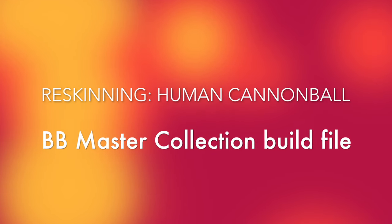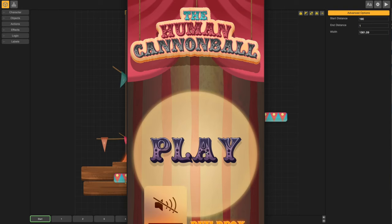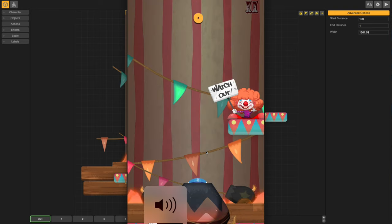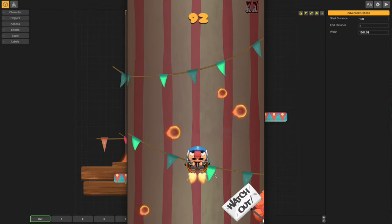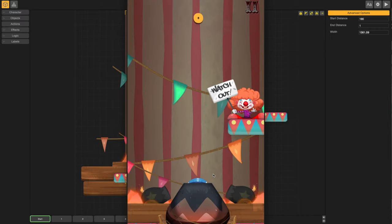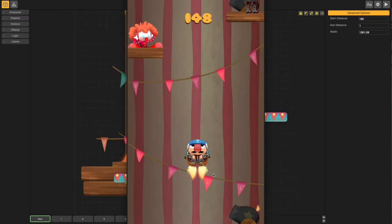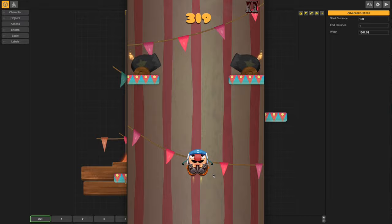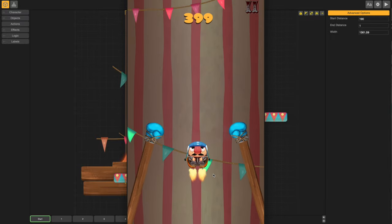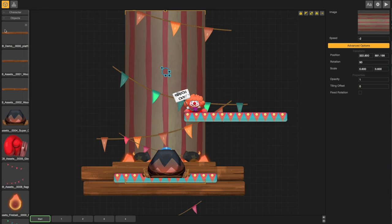This is a quick video about reskinning one of the Buildbox Master Collection games that came as a bonus. This is Human Cannonball — a very cute game with nice gameplay. I thought this would be a good game for us to do some substitution and make it into something we could call our own game. I really liked how the gameplay was, so this is what we're going to do.